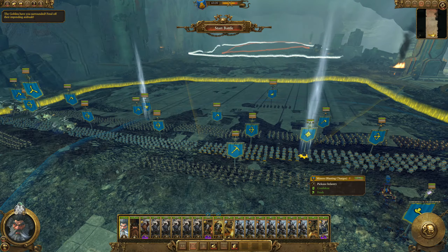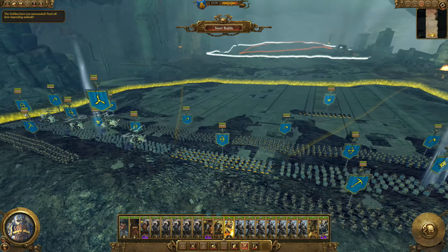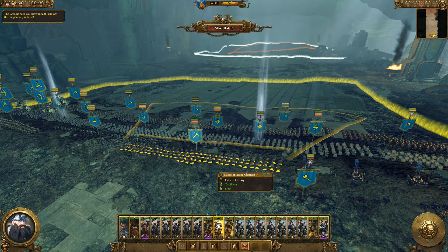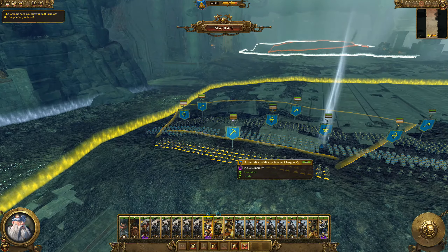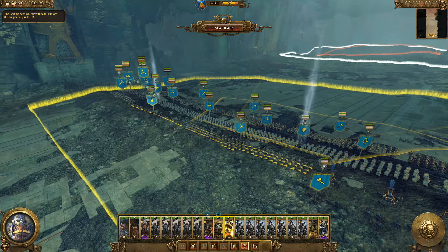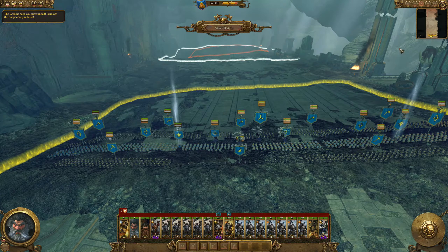We'll put our Brombardil right in the middle, runesmith right in the middle, and our iron knights as wide as possible. Back these guys up for extra support. Formation locked — let's start this battle. The sparkly effects around the ruins — I guess they're just pleased to be near them.